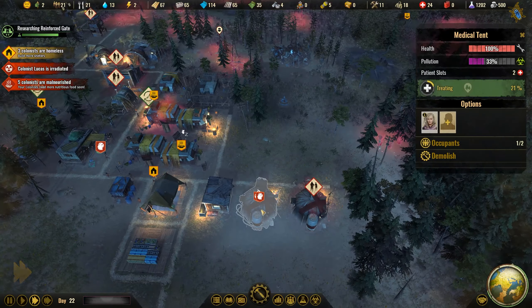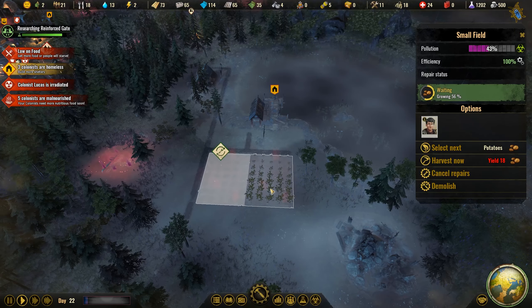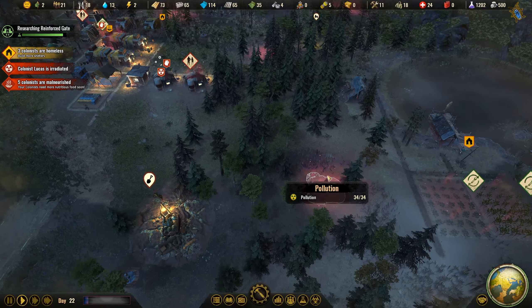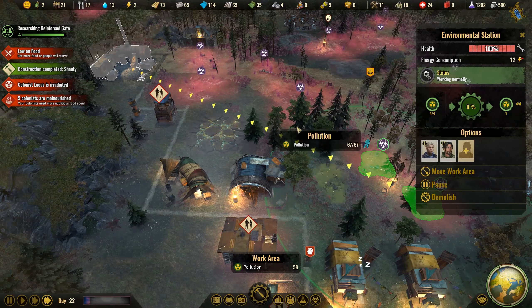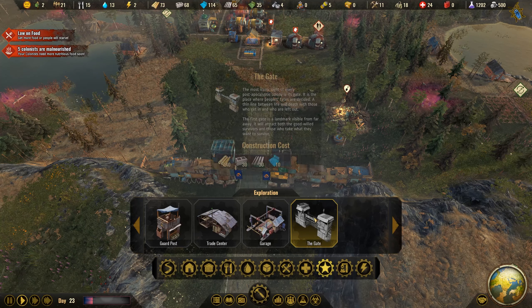We do have a food problem now, so one additional worker in the fishing hut is fine and we need more for the trapper too. With two at the environmental station for the new pollution spot, that's more important right now. The reinforced gate research has finished — we can now reinforce our gate. Let's grab the last rare metal. We should also grab some medicine since we don't have much. Sang is definitely up for some fighting now.